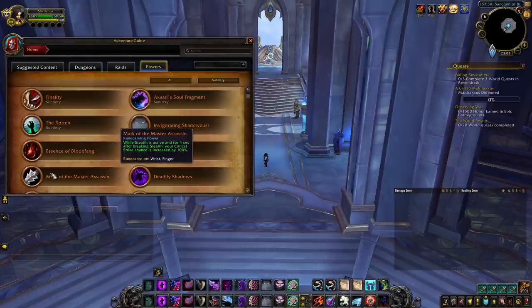Master Assassin gives you a 100% crit chance for 4 seconds after you leave stealth — it doesn't work with Shadow Dance, only stealth. This legendary is quite powerful as it makes your opener very threatening, allowing you to force cooldowns with ease. It also gives a lot of value to any re-stealth you can get, and in PvP as a sub rogue you're supposed to try and re-stealth as much as possible. As it happens, the conduit Cloaked in Shadows makes getting a re-stealth a lot easier than before, so it is not too hard to get value out of Master Assassin.